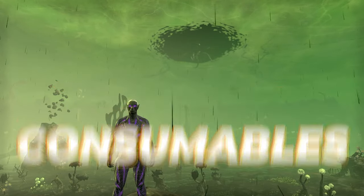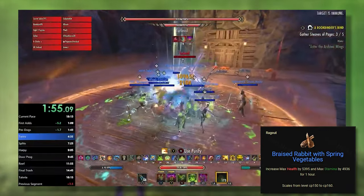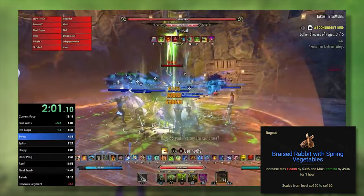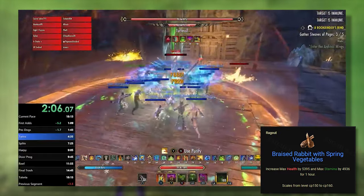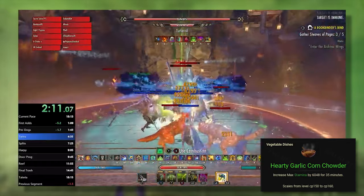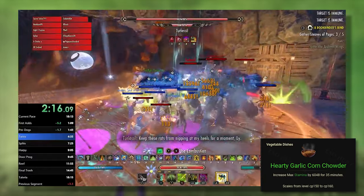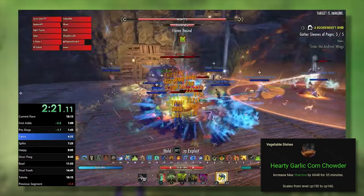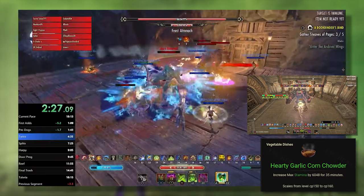Taking a look at our consumables, starting with food and drink choices. The most common choice in content are the blue Bi-Stat Foods, which offer nearly 5k of both max health and max Stam. This increases our damage by raising our Stam pool and gives a ton of survivability. The green max Stam food options will give 1k more max stamina and therefore an extra 1-2k DPS on average, but we really only ever see it run on dummy parses. For our Fatecarver build, this is the food used on the dummy.